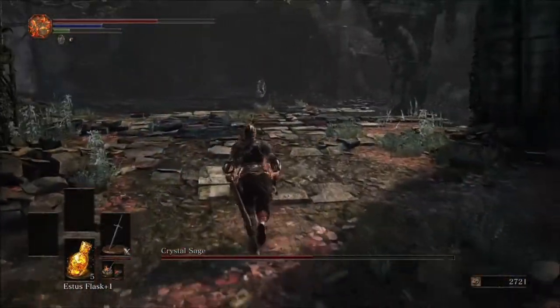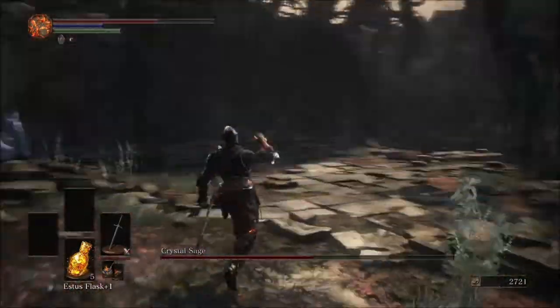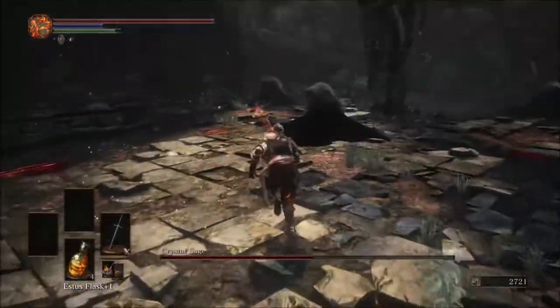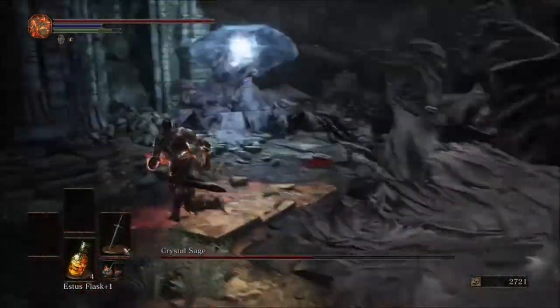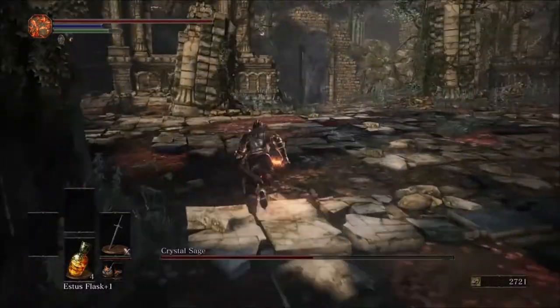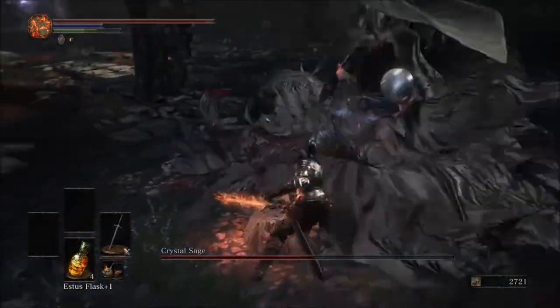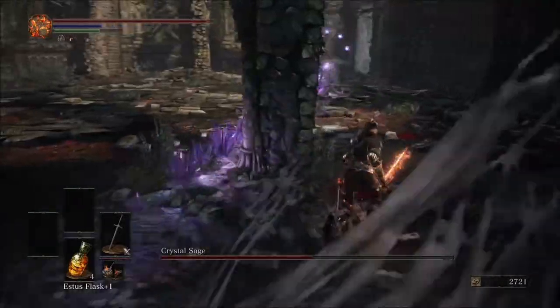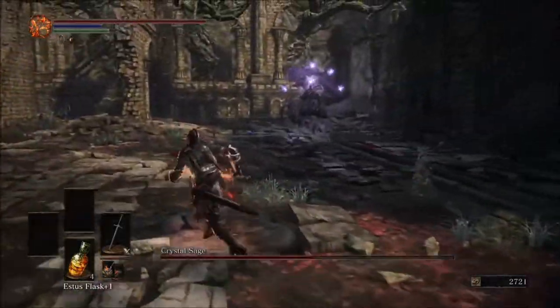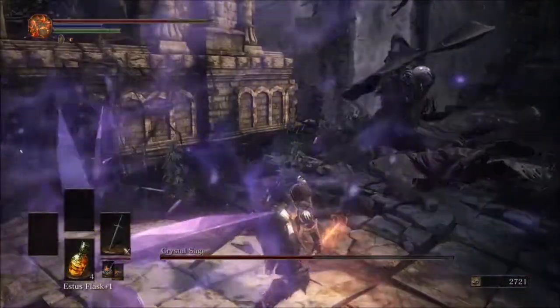Once you get him down to half health, he will go into second phase where a whole bunch of blue crystal sages will pop up. These guys do the same amount of damage as the normal Crystal Sage, but they die in one hit and they do not take away from the normal Crystal Sage's health bar. I'd recommend going and killing those ones first.